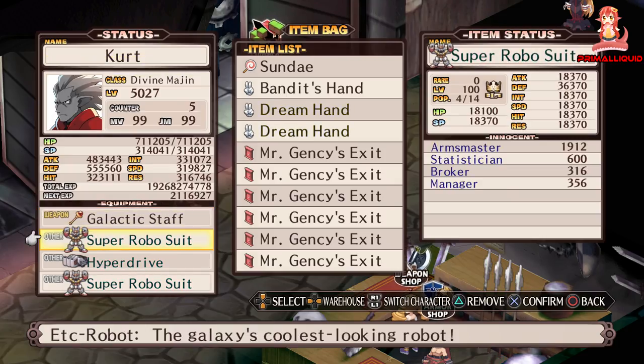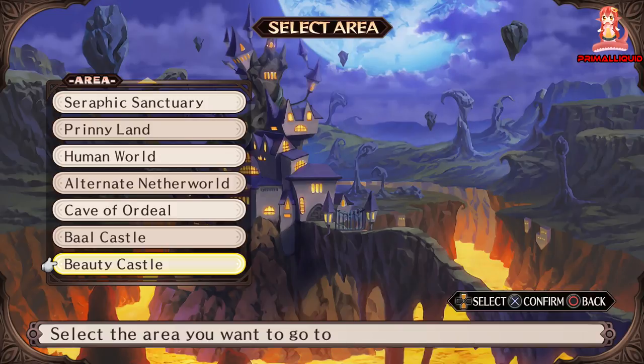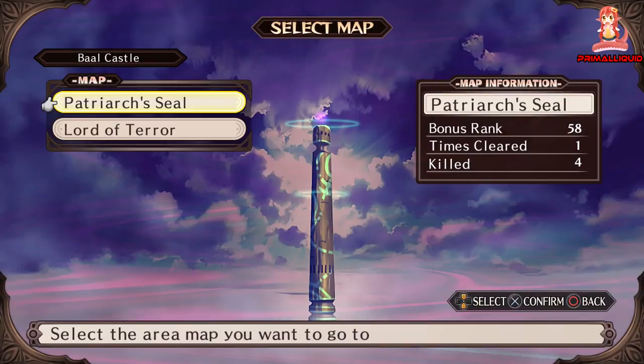Well in this game it's the Super Robo Suit, and there's only one way to get it — that is stealing it from Ball. There is only one chance to get this item, and that's in Ball Castle from the Lord of Terror.